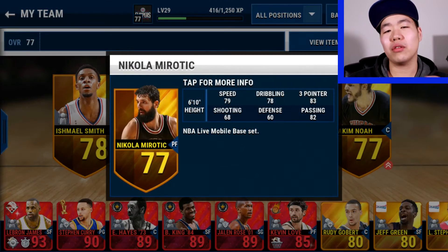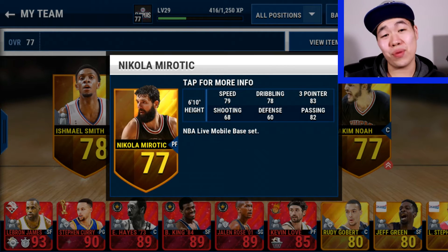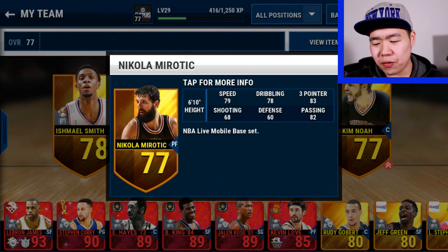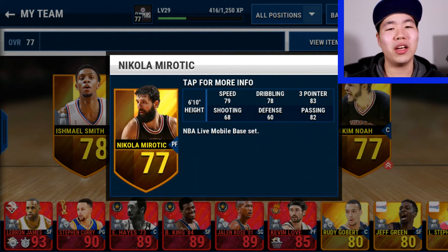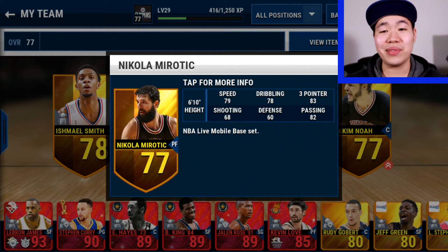Now the next two I couldn't really find any super amazing options, but here's why I took them. Nikola Mirotic — also a shooter — 83 three-point, 83 points, and that's freaking amazing, and 82 passing. You're gonna bring him down to the low post and swing it back out to your shooting guard Eric Gordon and shoot. He's pretty fast too at 79, so that's really sick.